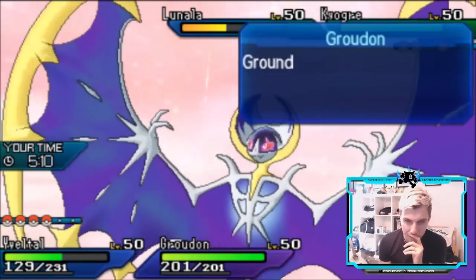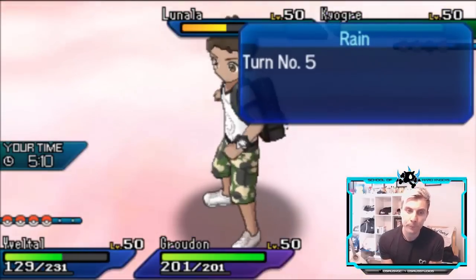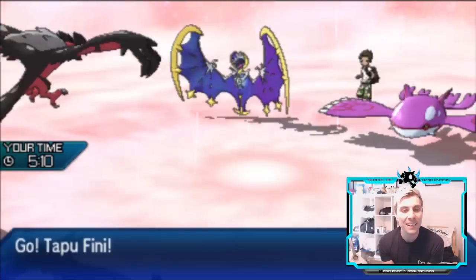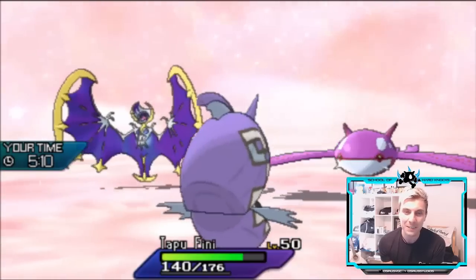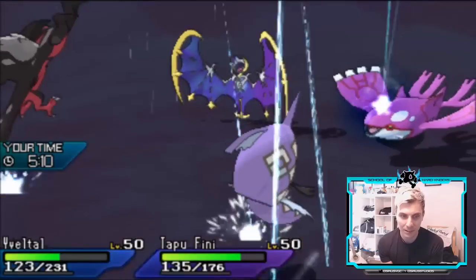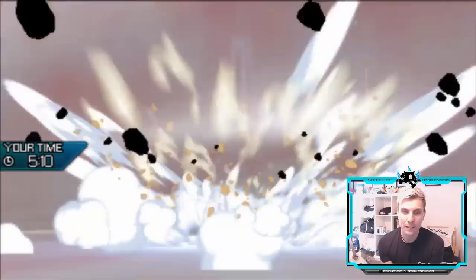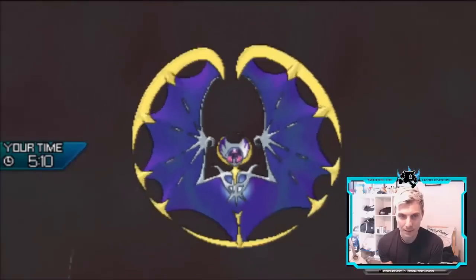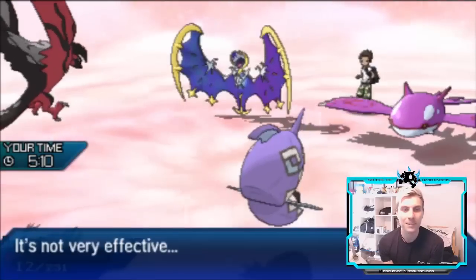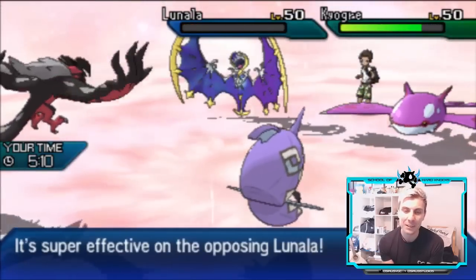We're in a not bad place — Tapu Koko has its Sash in the back. As long as Yveltal can take at least the Water Spout at this range, it's going to be great. Come on — surviving like a boss! There we go! That Snarl takes down Lunala. This opens the door now for Tapu Koko to come in. We've won the weather war and got Kyogre down to minus one Special Attack.